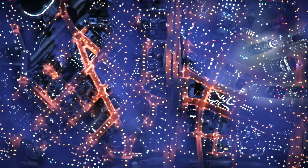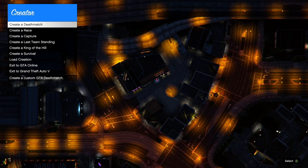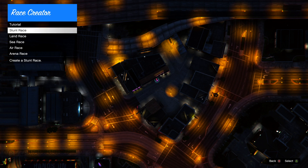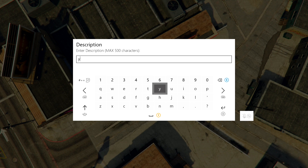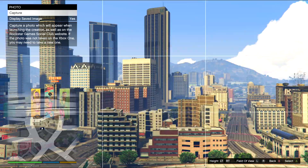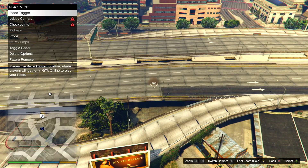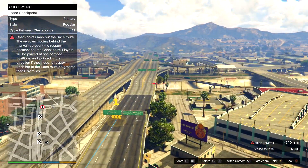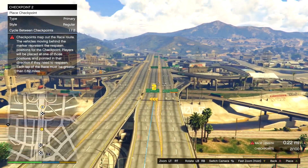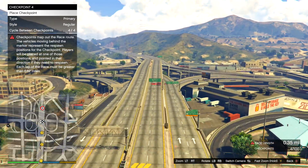Once you've done the outfit, go to Creator and create a race — specifically a land race. Set your title and description to anything, put a random photo, change your players to two, and set your route type to point to point. Then place your trigger and set your checkpoints to 0.70 miles. It can be a little above but do not go below 0.70. Once your checkpoints are placed, go ahead and test the race.